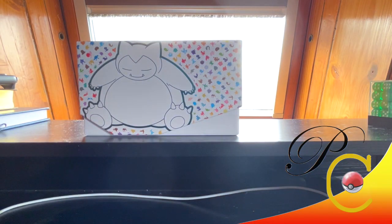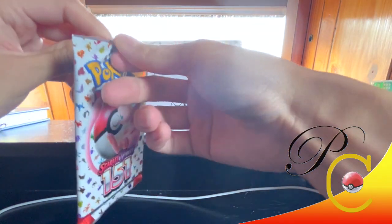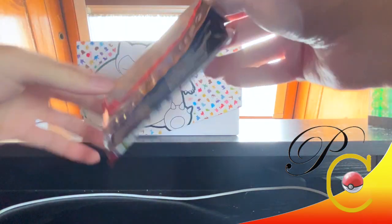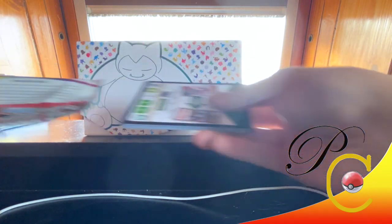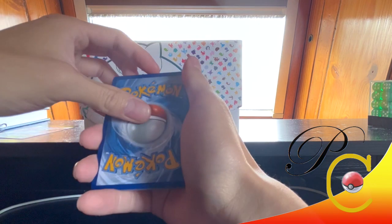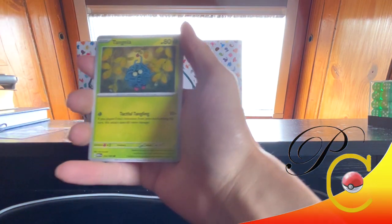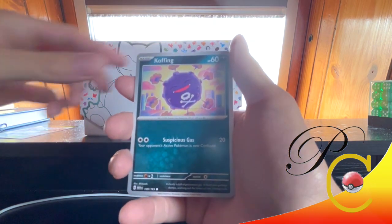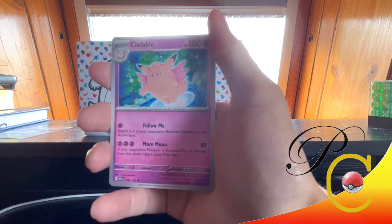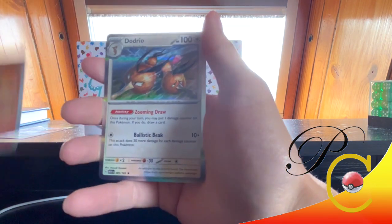Nine packs, all same artwork. I'm gonna save the first one and see how that goes. This is really exciting for me — I haven't opened packs in a very long time. It looks like it's just the back card and everything is in order. Fire energy. So we have Tangela, Koffing, Psyduck, Ekans, Gloom, Dodrio, Clefable, Mr. Mime Reverse, Charmeleon Reverse, and a Dodrio.